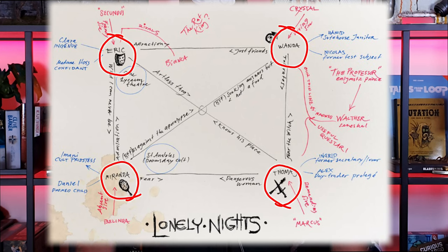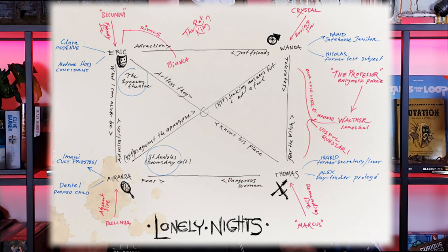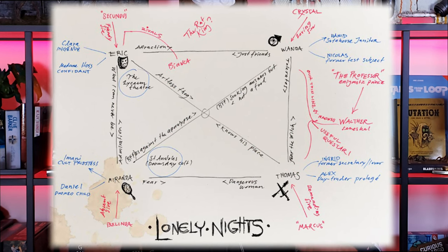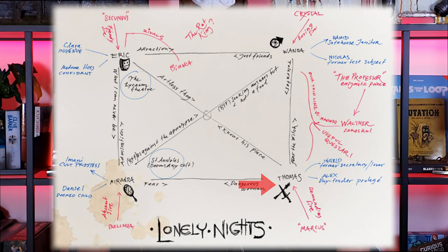You start making it by placing your players in the center and try to connect the players between themselves. Add what you perceive as a DM — or even better, if the players tell you — how they feel towards another character. Make a map of that and then start from there.